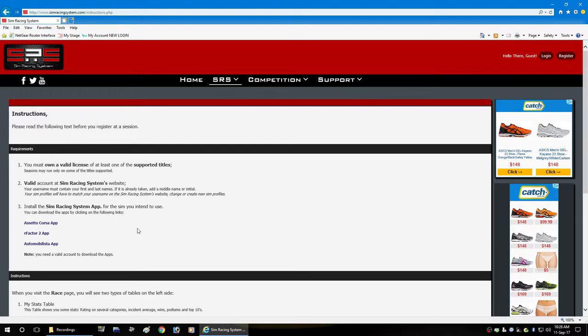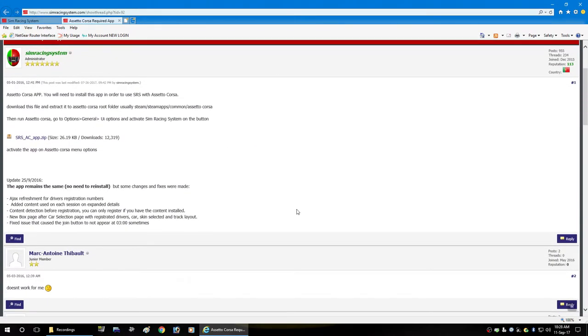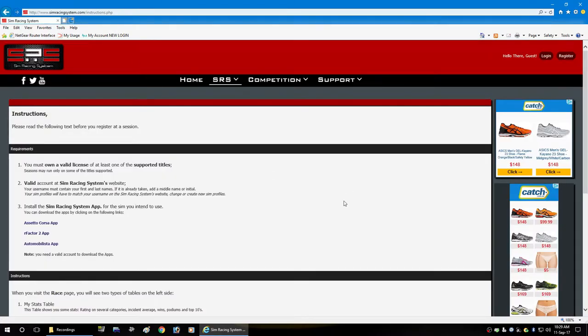I have a legitimate copy of two of those games. Once you join, there's a short waiting period and they will email you confirmation that you've joined. You can then download the actual app for the game you have in Steam. It's just like any other app or mod for Assetto Corsa — you install it the same way and it runs perfectly fine.